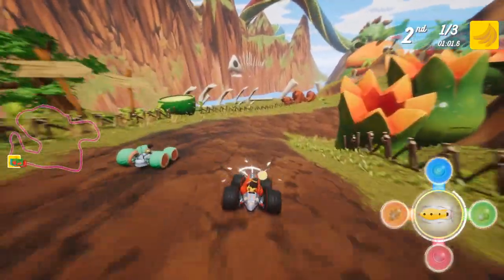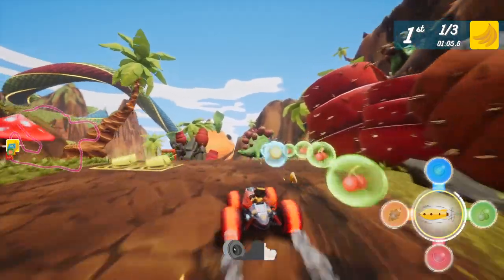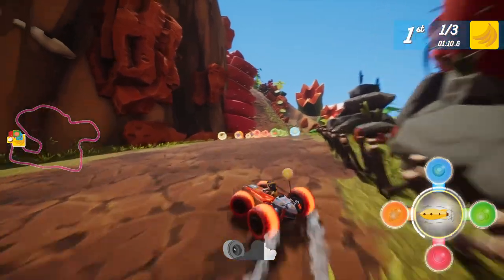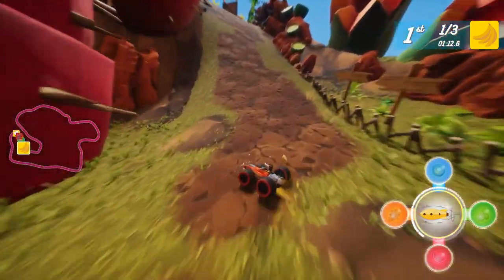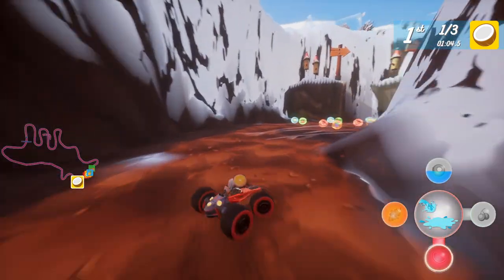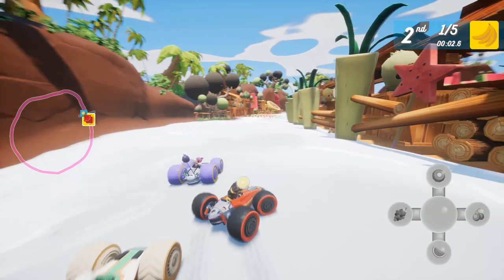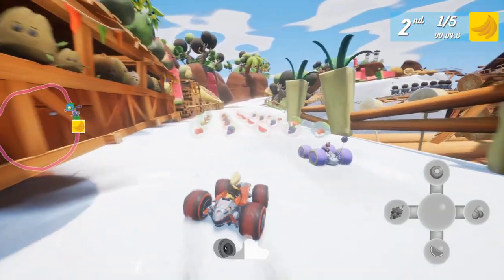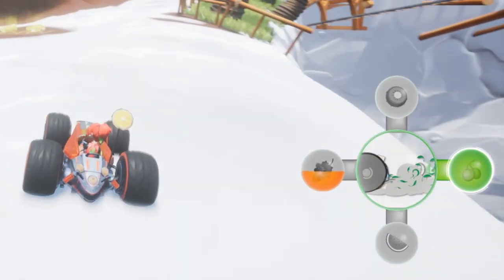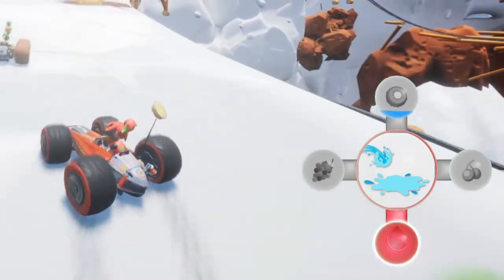One of the most well-crafted features in All Star Fruit Racing is the way through which you can get items during races. The item system here is a lot more complicated than just driving into a box and pulling a random power-up. Scattered throughout all the maps are these little fruit bubbles that you're supposed to collect, sort of like the coins in Mario Kart. When you pick up these fruit bubbles, they'll fill up your item meters on the right, depending on which fruit you collect. If you pick up cherries, your cherry meter will fill up; if you pick up watermelon, your watermelon meter will fill up, and so on.